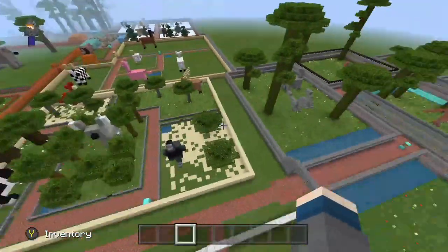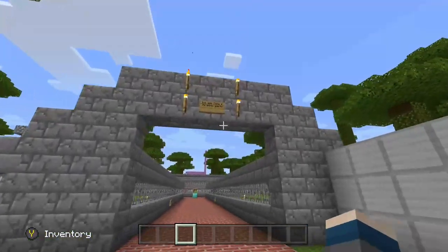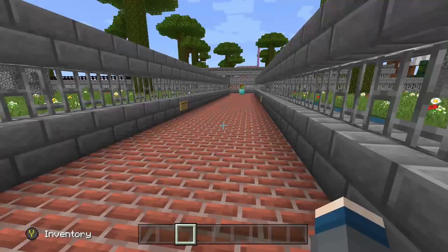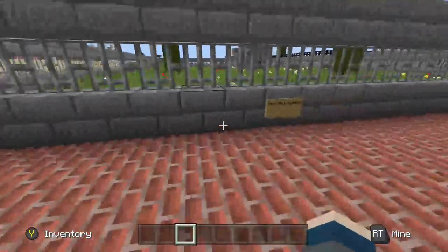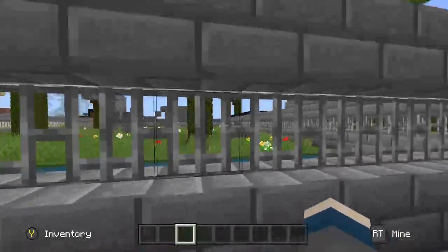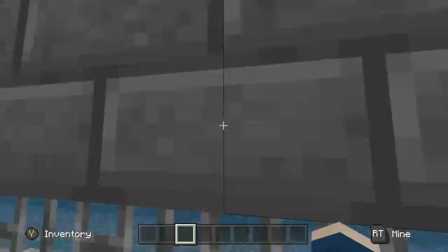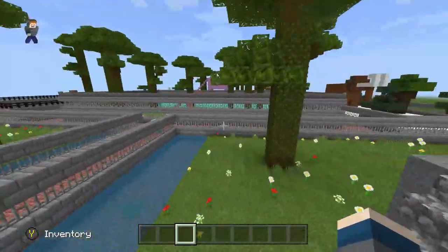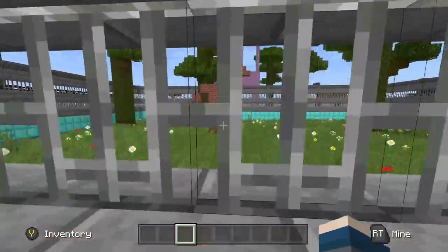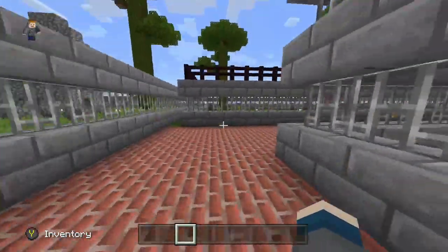I should expand my zoo and add some more species, but this is the last part right here: this is our Ice Age Zone and Jurassic Giants. This is basically prehistoric animals. You come in here and we have our parasaurolophus enclosure — I did those parasaurolophus so wrong. Then we got the triceratops right here — I'm just remembering how bad I did these things. And in the center right here is the Tyrannosaurus Rex — a terrible Tyrannosaurus, I should redo it someday.